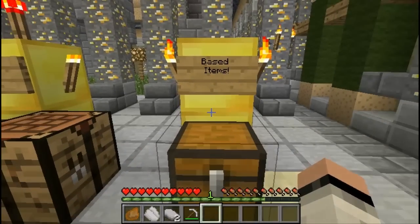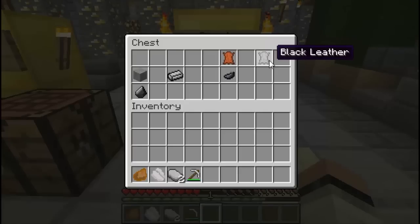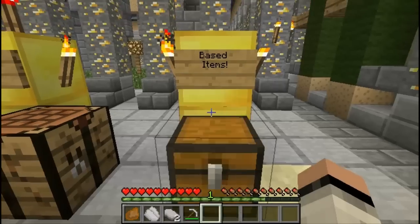Let's open this up and show you. This is a grinding stone and a black leather. The crafting for black leather is simple — all you need is leather and an ink sac and you have yourself a black leather. You're gonna need this for a chainsaw, a holster, and some other stuff. A stone and a flint will make a grinding stone. Keep in mind that these base items are used a lot.